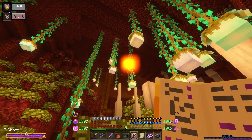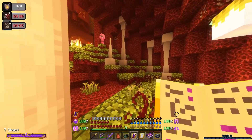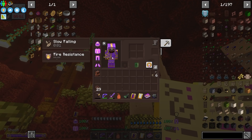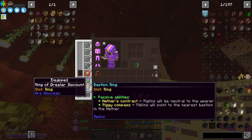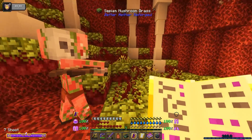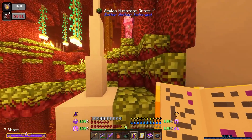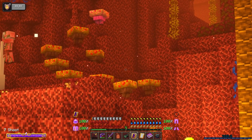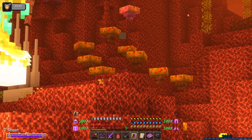These guys are nasty — the things I just shot down. Also, I have this item so I don't need to wear gold in the Nether. We got this a while ago last time we visited: a bastion ring, which is amazing because piglins won't bother us and they'll actually point to the nearest bastion apparently.